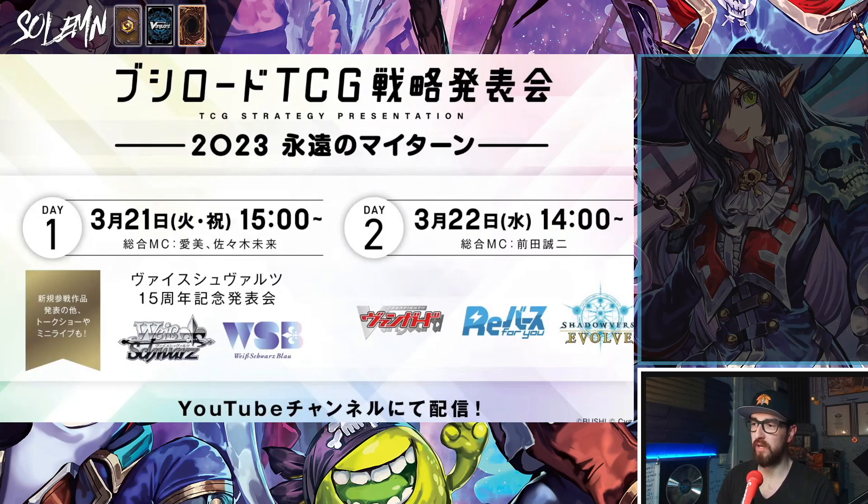Now for the news. First of all, we are getting a new strategy presentation. Once in a while Bushiroad will make big announcements. On the 21st of March we have Weiß, and on the 22nd of March we will have everything else — Vanguard, Re:Forward, and Shadowverse. We look forward to end of March for this because it is also usually where we get new products and ban lists.